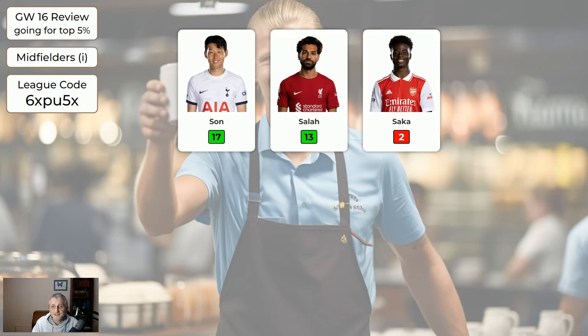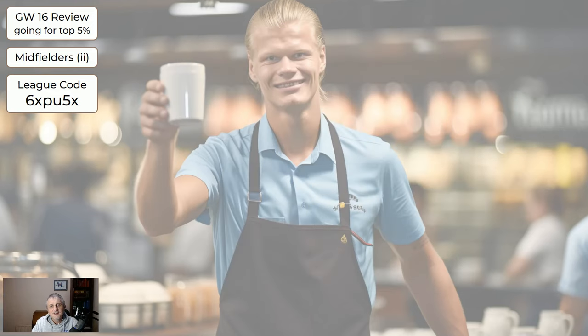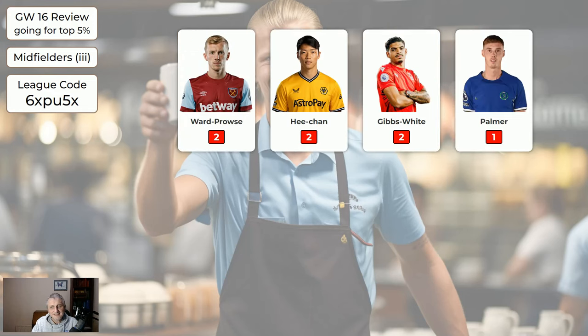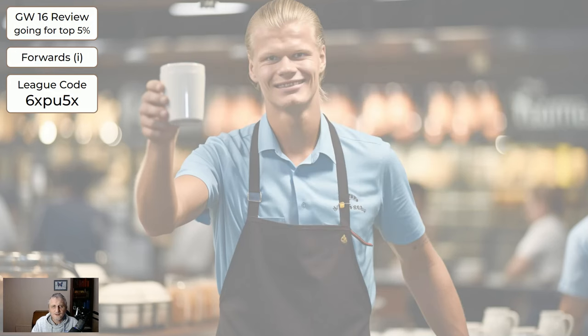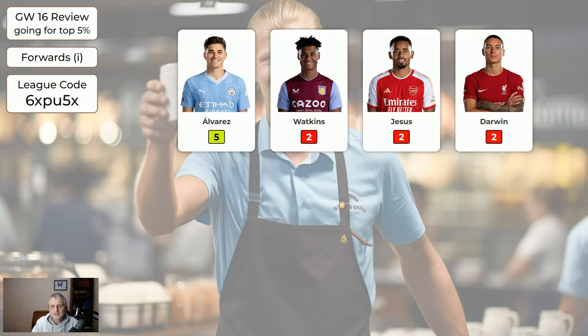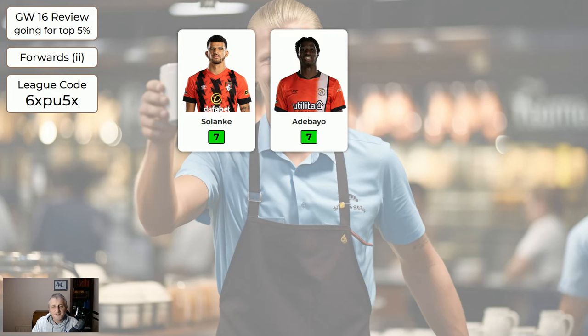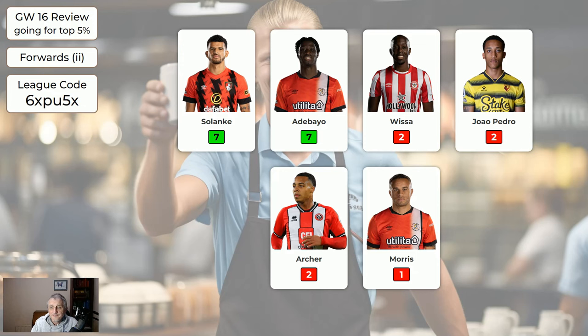Son and Salah got decent scores for the expensive midfielders. Apart from that, expensive midfielders did nothing. The cheaper midfielders did nothing, and the cheapest midfielders did nothing. So it's the same for everyone. Regarding the forwards: Alvarez got 5. Haaland didn't play - stress fracture apparently. Solanke keeps getting points. Adebayo got points - he was probably on your bench as bench fodder, but he could have come on.